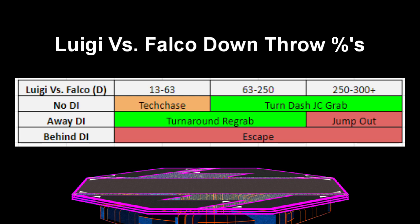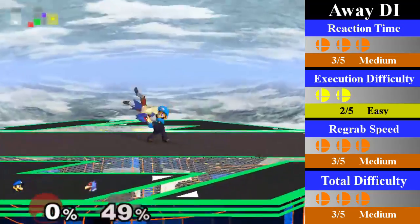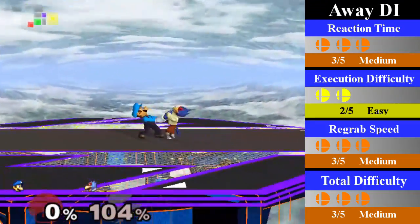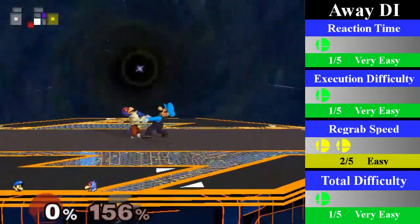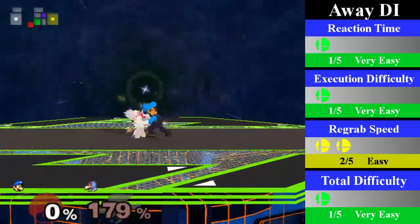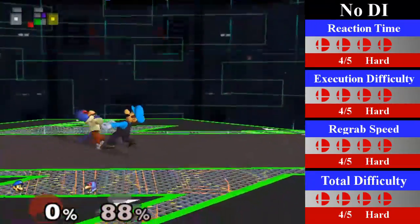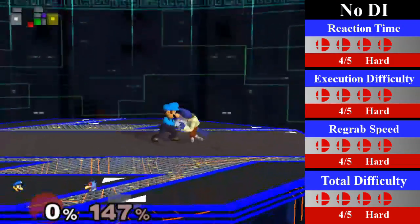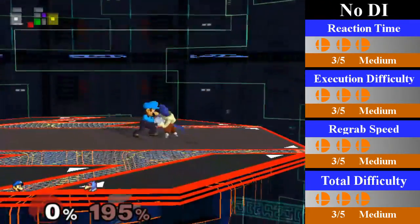For an even more impractical and crazy chain grab, Luigi can down-throw chain grab Falco in a range from 13% to over 300%, but Falco can also escape at any point with behind DI. For away DI, Luigi can regrab from 13% to 250% by doing a turnaround regrab — easier than no DI but still quite tough, especially at lower percents. You can end this with basically any move, but up smash is able to cover the entire range just like on Fox and is your best killing option by far. For no DI, Luigi can regrab from 63% to 300%+ by doing a turnaround dash jump cancel regrab. This is again extremely difficult, being only a little easier than it is on Fox. Luigi has to eventually do quite a bit of running before his regrab at higher percents — you never need to wavedash, but you can if you want to style. You can end this with a down smash at lower percents and a running fair at higher percents.